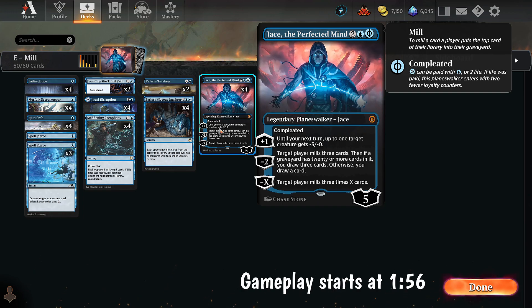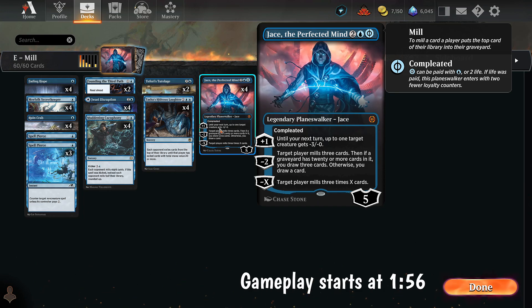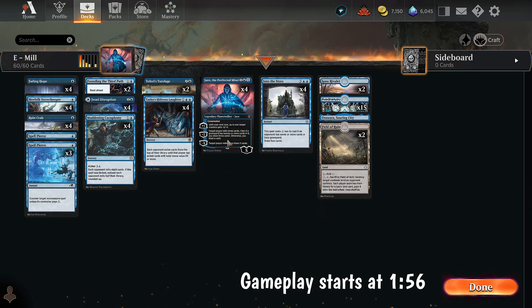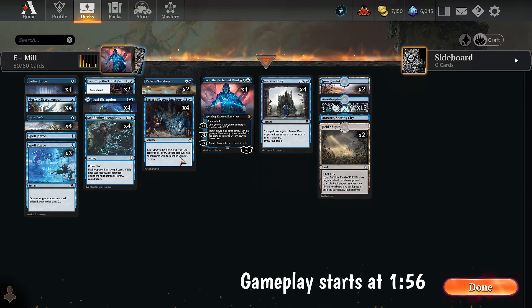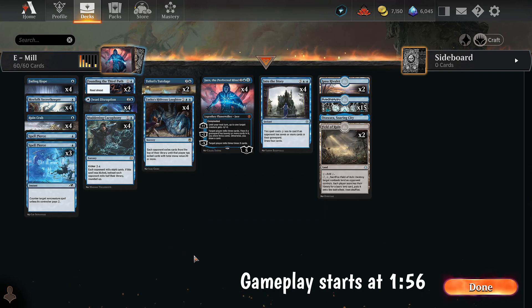We can either pay three or four for it, and the mode we're most interested in is minus X — target player mills three times X. So you can pay four for it and mill 20. That in combination with Tasha's Hideous Laughter, which exiles cards from the top of the opponent's library until they exile cards with total mana value 20 — these two together can literally mill one third of someone's library each time. We have four of them, and this can mill like 20 or 30 cards sometimes.